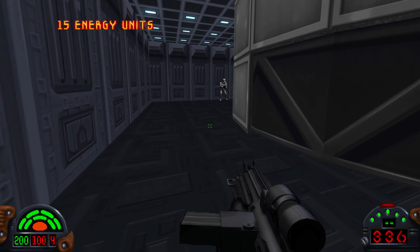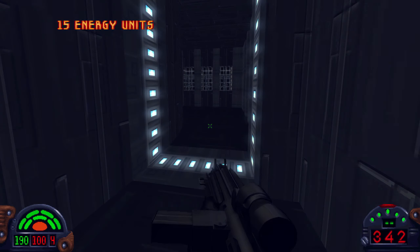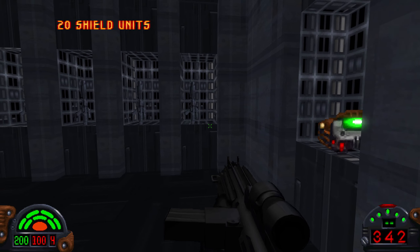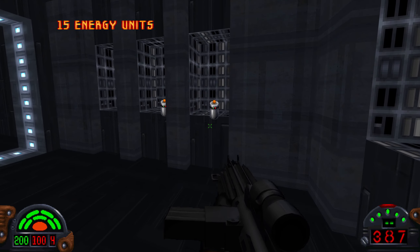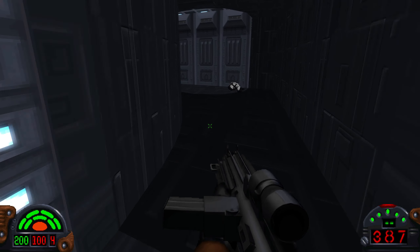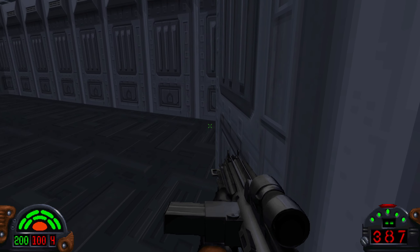Come around to the other side of this elevator where there's a stormtrooper suspiciously waiting, and you'll find that this wall spins around and gives you access to the final secret area, where there's just a number of things you can pick up if you need them. Batteries are always helpful, but we don't use the light or the goggles much in this mission, so I'm pretty full on batteries.